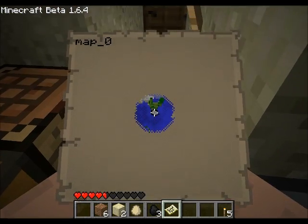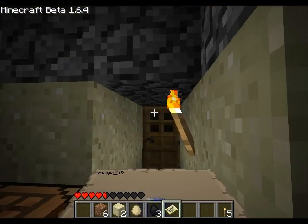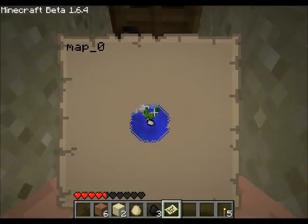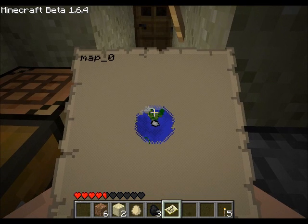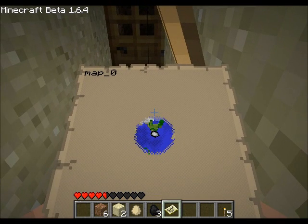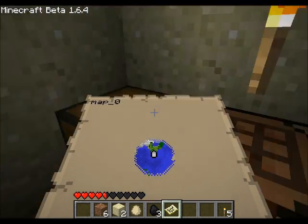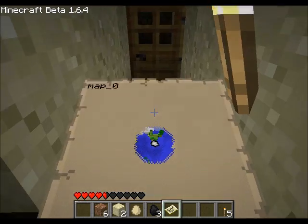So there is the map — it's called 'map_0'. Can you rename it? I don't know. As you travel, the map will populate. It's pretty neat. It kind of shows you which way you're looking as well.